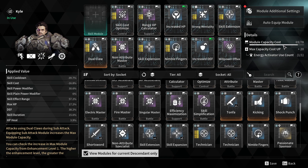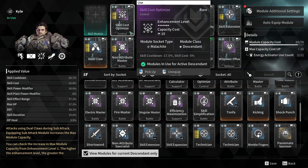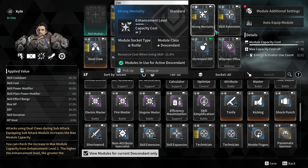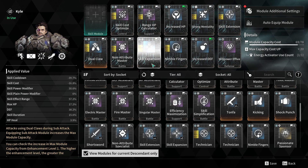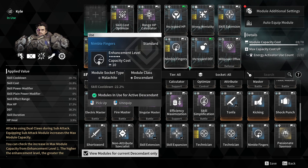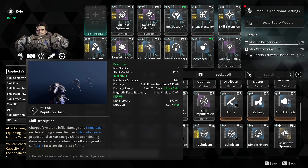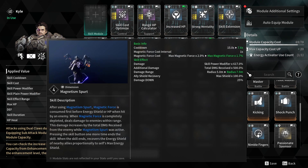I'm up to 78 now. No skills. The modules used are: skill cost, optimize range, HP calculator, increase HP, strong mentality, skill extension, non-attribute master, skill expansion, nimble finger, increase defense, willpower, and influx. As for skills, this uses tech and dimension.